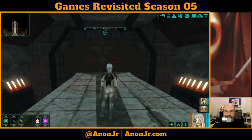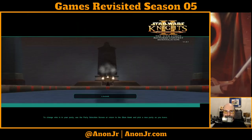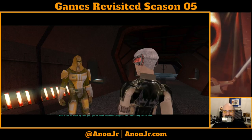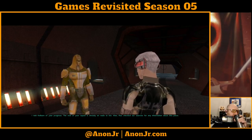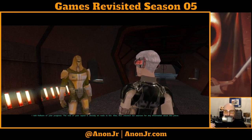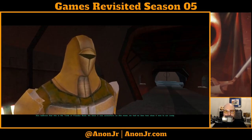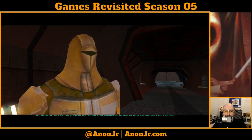To the tomb of Freedon Nadd. I didn't realize that was the tomb we were headed to — I would have expected Korriban. The NPC says: 'I had to run to catch up with you. You've made impressive progress. The Sith's camp lies in ruins. I told Kelborn of your progress. The rest of your squad is already en route to Isis. Kex checked our sources for any information about this place. Kex believes that this is the tomb of Freedon Nadd. We knew it was somewhere on this moon — we had no idea how close it was to our camp.'